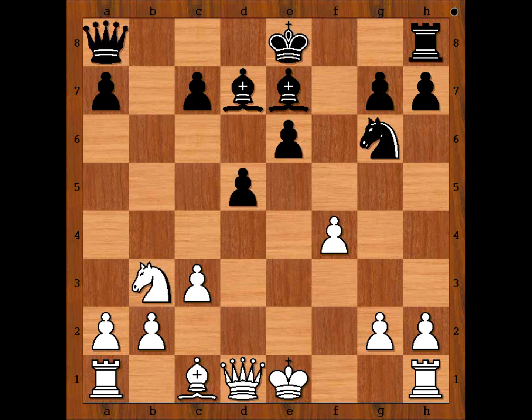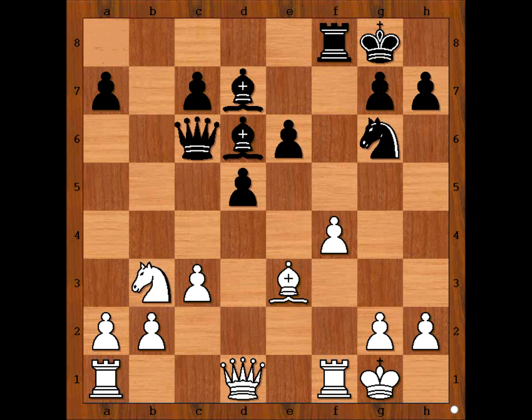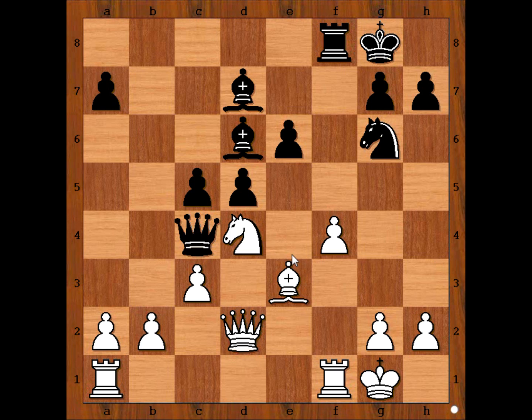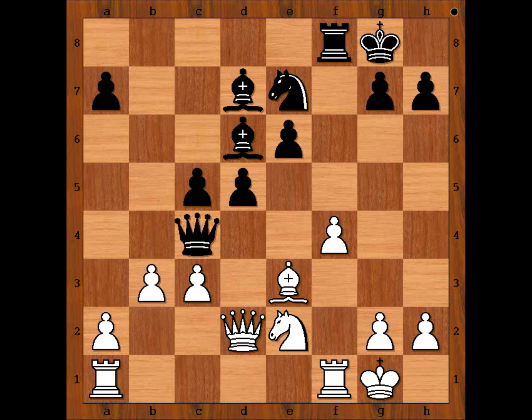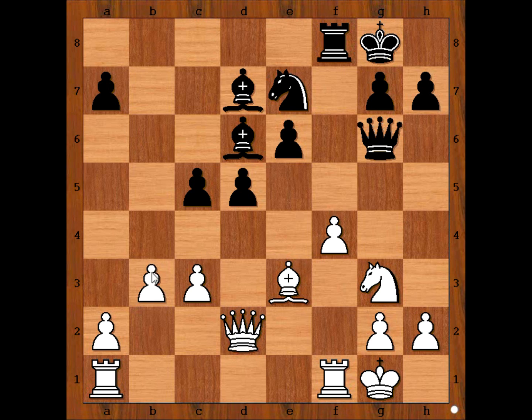Castling — both players castled King side. Bishop to D6. Bishop to E3. Queen to C6. Knight to D4, attacking the Queen. Queen to C4. Queen to D2, connecting Rooks. C5, attacking the Knight. Knight to E2. Knight to E7. B3, attacking the Queen. Queen to E4. Knight to G3 — no rest for the wicked, Queen is under attack again. Queen to G6. B4. Black to move: if Pawn takes Pawn, Pawn takes Pawn, Pawn takes Pawn, and White has two Pawns against one on the Queen's side.